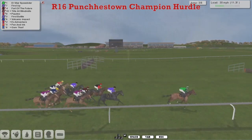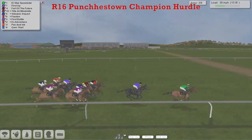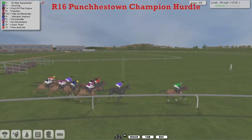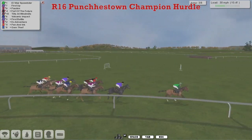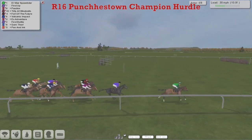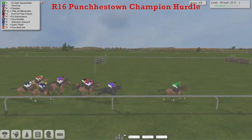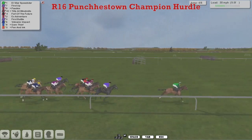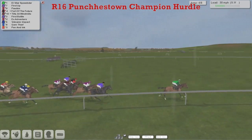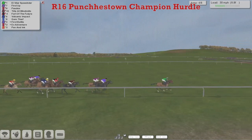X Adventure towards the rear, Gem Thief in between those horses. Volcanic Impact jumps that well, jumped himself into the chasing pack, but L. Villar Speedster still leads. First Up is taking a hold, and then Pordeaux, Fort of the Future, and Tilts at Windmills together. One length or so back to First Battle and X Adventure as they get to the fourth — so half the flights done. They're all over it, with a slow jump at the rear by Pen and Ink for Daniel French.